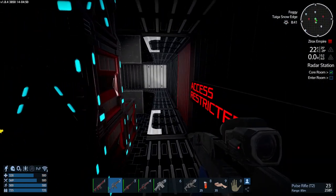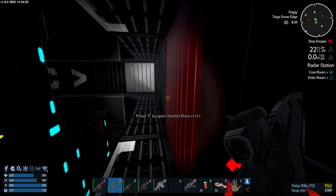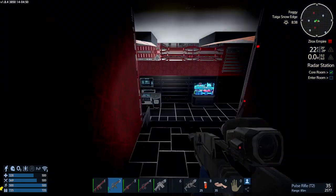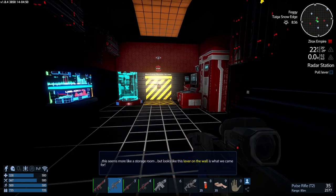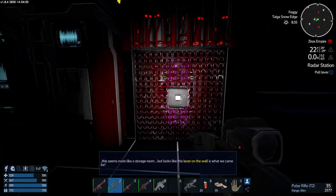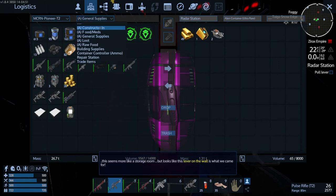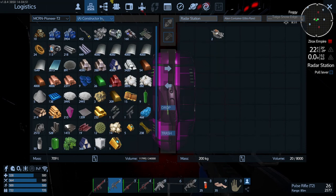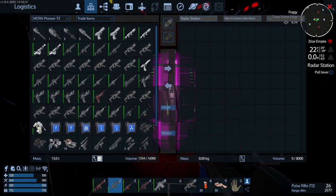I think the ballroom doesn't have anyone in. This seems more like a storage room, but there's a lever on the wall. I'm not sure if this room explodes — get the loot box. Look at that — large matrices! Certainly put that in the constructor, and that in trade items.